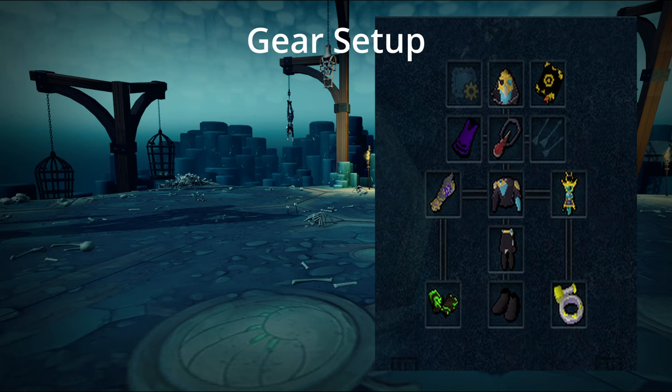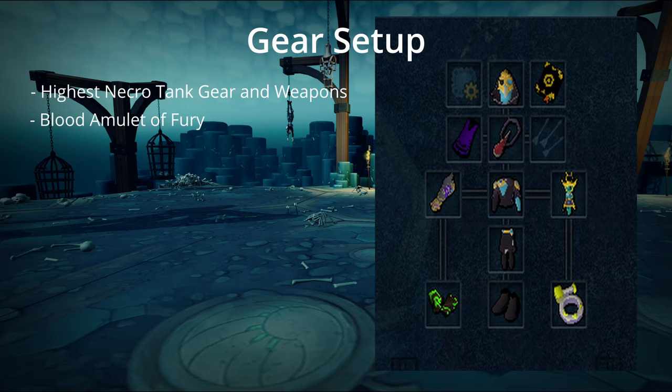So for the gear setup, it's going to be pretty simple. You're going to want to wear your highest tank gear for Necro. In this image here I have the tier 90. Obviously you might not have this, so just wear your highest, which would probably be tier 80 at this point, because you're probably going to be farming for the greater Necroplasm. Then you're going to want to have your highest weapon and lantern. For the perks, just follow the optimal PVM perk guide — I'll have a link in the description below. Next you're going to want to have the Blood Shard Necklace. This is to help with healing, and on Greg this is highly important with his bleed effects that he could have if you don't have anti-poisons with you.